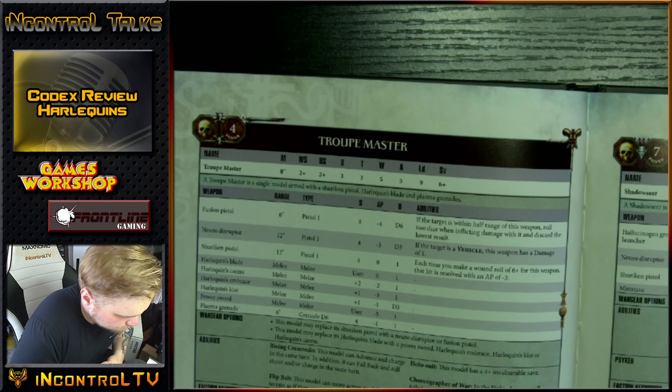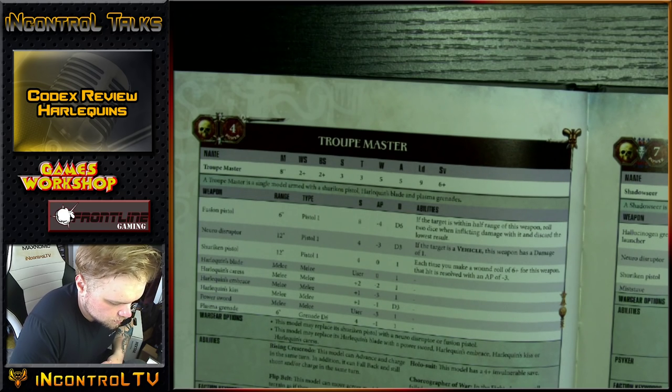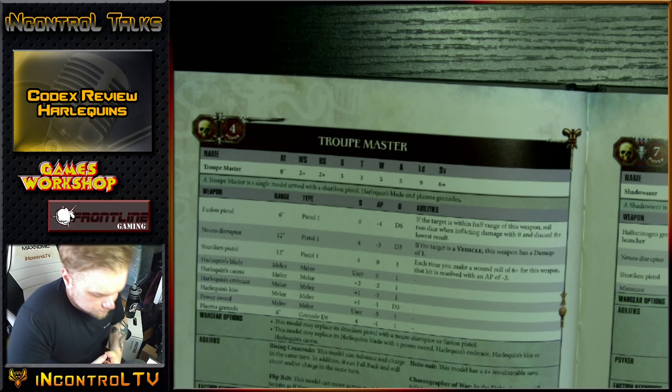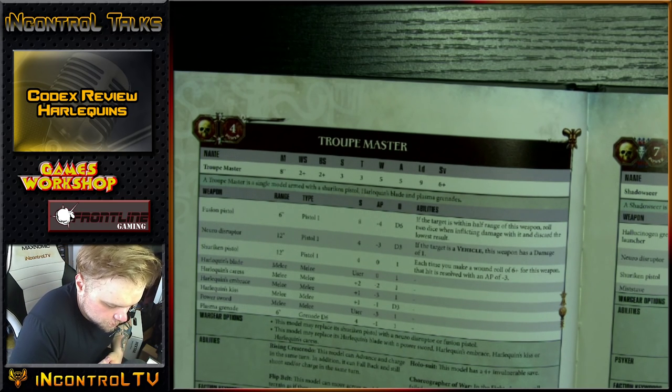The Neuro Disruptor is Strength 4, AP minus 3, D3 damage, but against a vehicle it's 1 damage. The Mist Stave is melee: plus 2 Strength, minus 1 rend, D3 damage — this is your Psyker staff basically. She has Rising Crescendo and Flip Belt. Shield from Harm: your opponent must subtract 1 from wound rolls for any attacks made against friendly Mosque Infantry units within 6 of any model with this ability. She also has the Holosuit for that 4+ invulnerable.